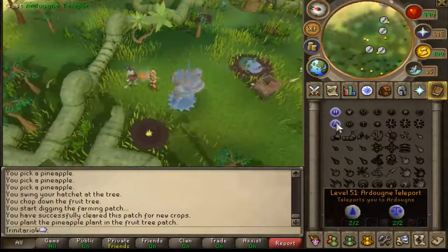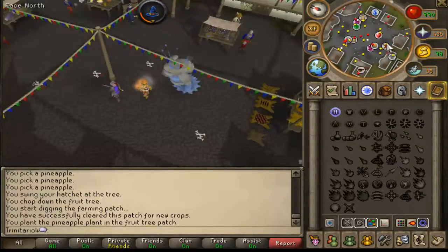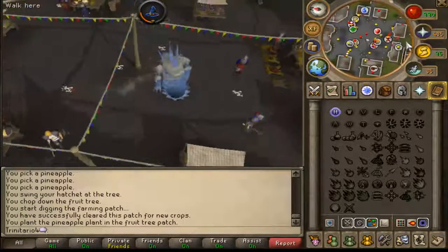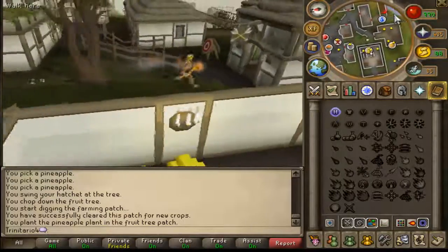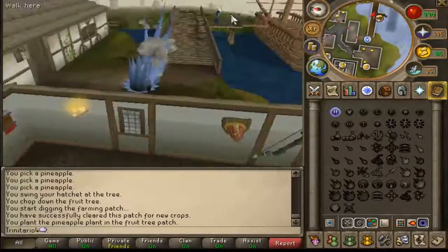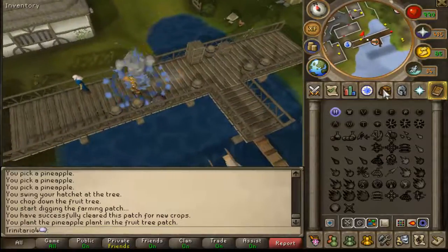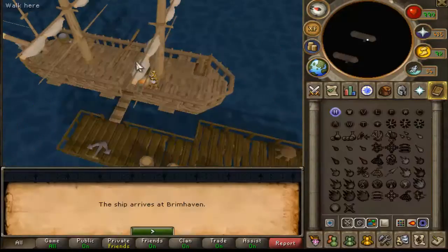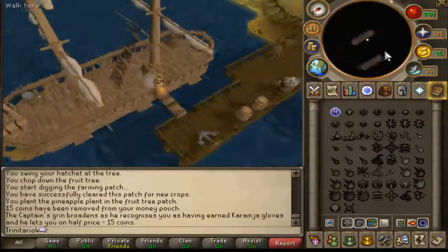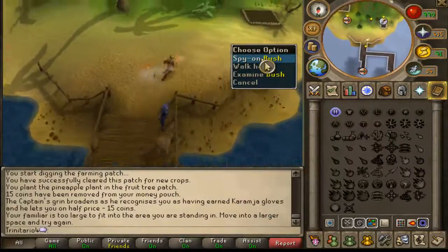For the last location, you need to do the Black City quest to be able to teleport there, or just unlock the lodestone network — but I recommend doing the Black City quest as it is way closer to the place. Go to the south and you will see a boat and a guy named Captain Barnaby, something like that. Pay the fare — make sure you have some coins on you. When he arrives, just go close to the plant and you will be next to the other fruit patches.